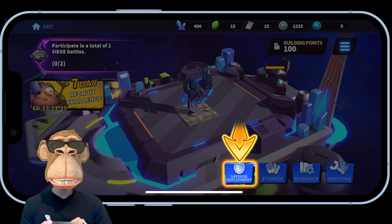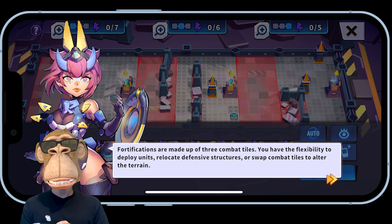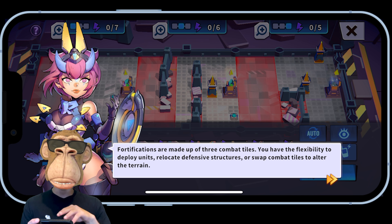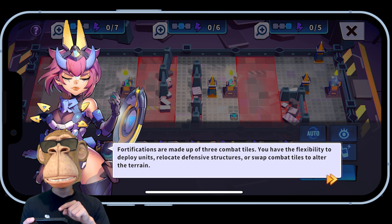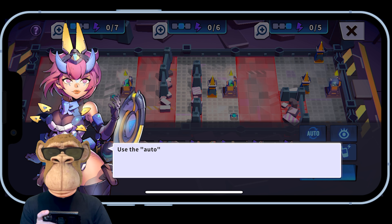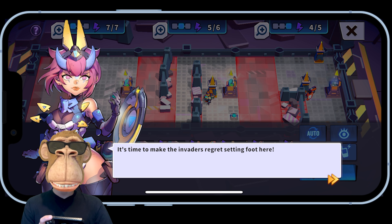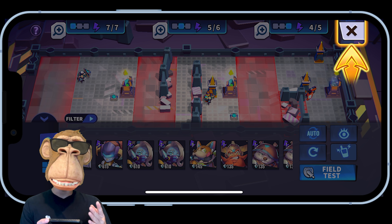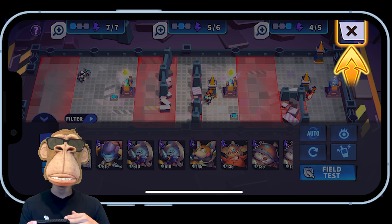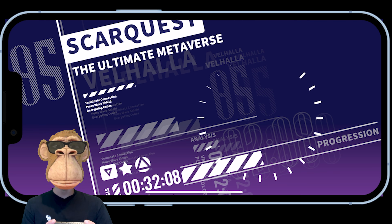The defense deployment is the base that enemies or other players will attack. You have three different tiles with barriers that force troops to go in a certain direction — you can use this to your advantage by positioning long-range troops protected by a wall, and setting traps. There's an auto button that will automatically deploy some units, which is nice at first, but it's good to customize it. You can also review replays of when other characters attack your base to find weak points and improve.